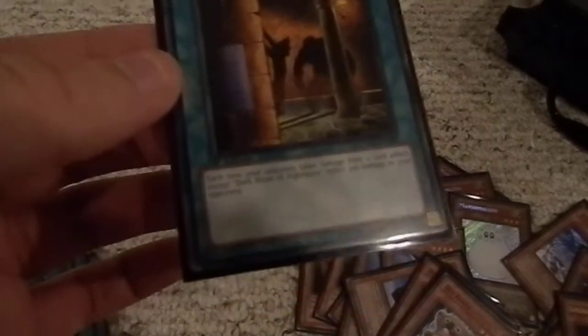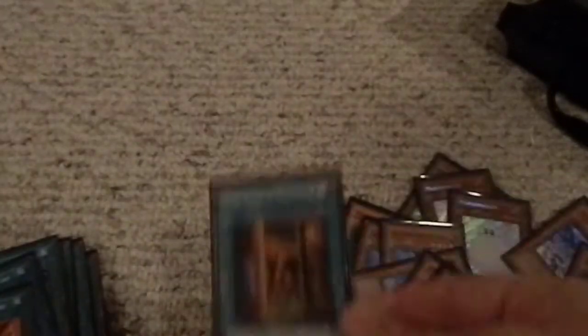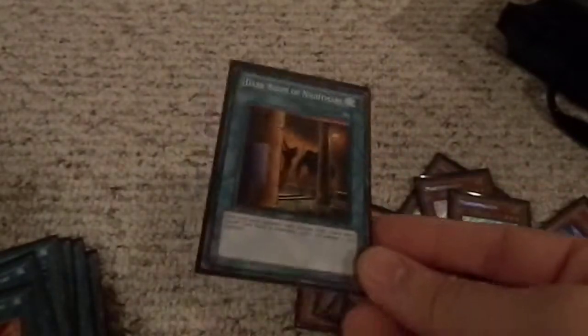One Dark Room of Nightmare — each time your opponent takes damage from a card effect except Dark Room of Nightmare, inflict 300 damage to your opponent. So all the other cards in my deck do damage to my opponent — this is out there, continuous, it stays on the field. 300 damage to my opponent from any other card doing damage to him. That's amazing.